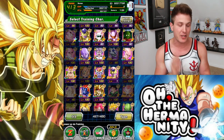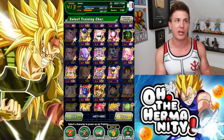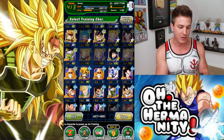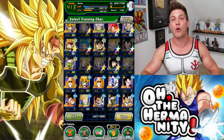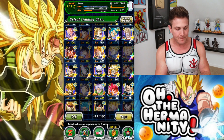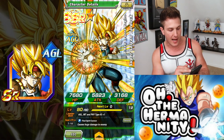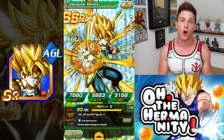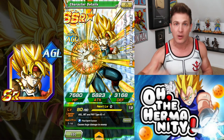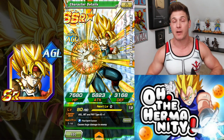Just so you guys know, if the banner is still around it's really good to summon on that banner, because the unit you're going to need in order to boost his super attack without using elder kais is this one right here — the Super AGL Super Saiyan Baddock. So hopefully you guys knew that Super Saiyan 3 Baddock was coming and you've been saving these units.